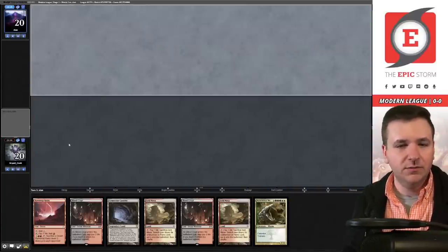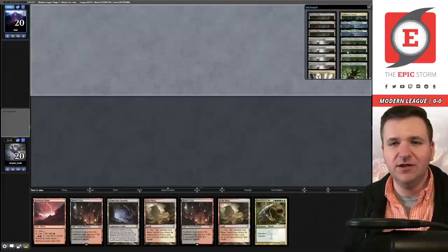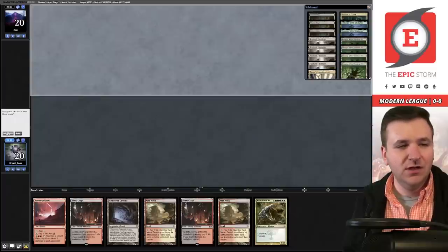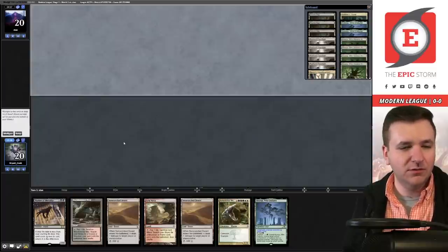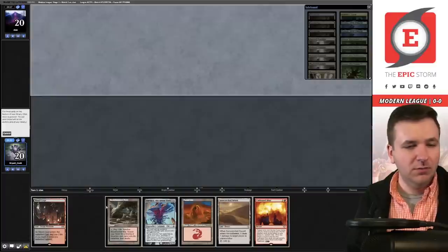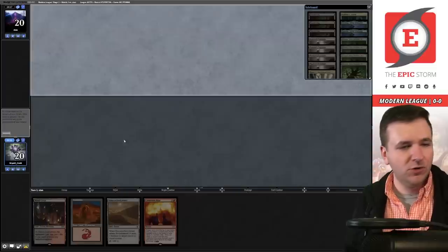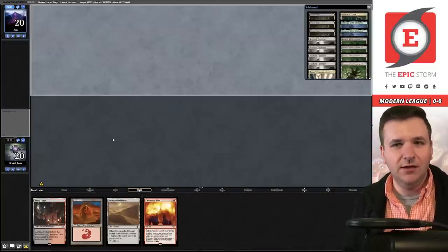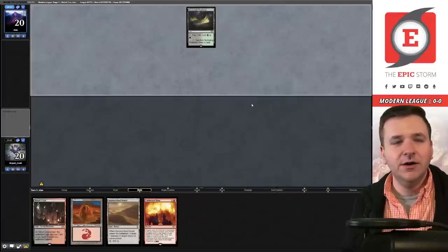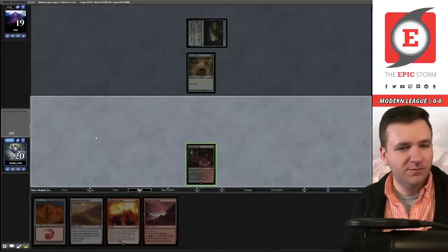Cannot keep, mulligan. It might have been wrong to board out the trilands — I didn't think of this until after I hit submit, but I don't think I can actually use Otawara effectively without those. We're going to mulligan to five here. Keep, bottom, bottom. Bottom four cards. We are facing Stan — huge Eminem fan.